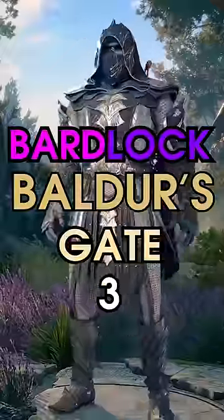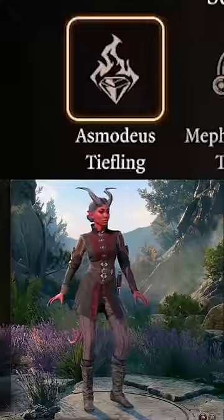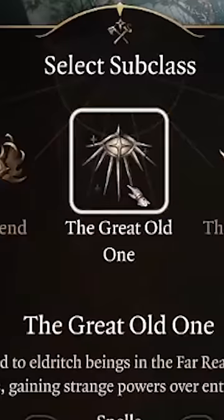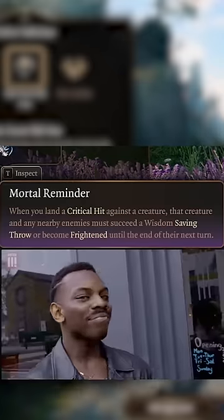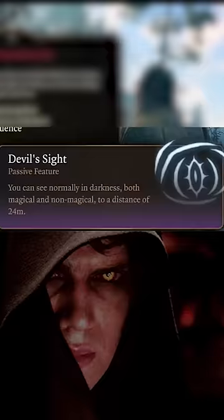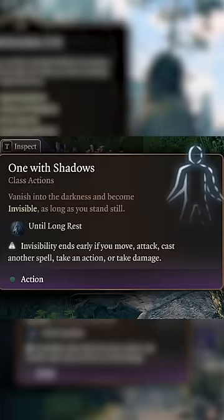Our guide to a Bardlock in Baldur's Gate 3. Choose Drow or Asmodeus Tiefling. Make your stats look something like this while taking two levels in Great Old One Warlock with the Mortal Reminder subclass feature and the spells Eldritch Blast, Hex, and Dissonant Whispers. Grab Devil's Sight and One with Shadows invocations.